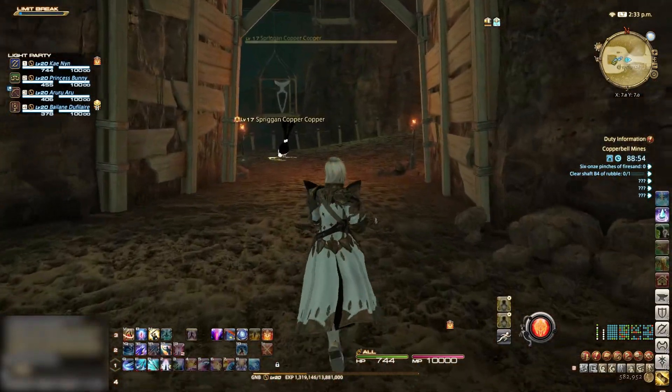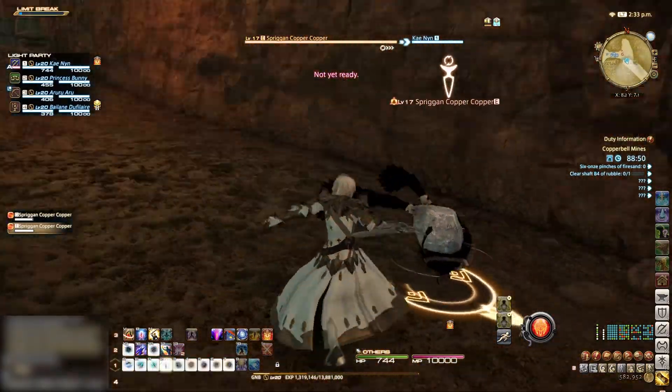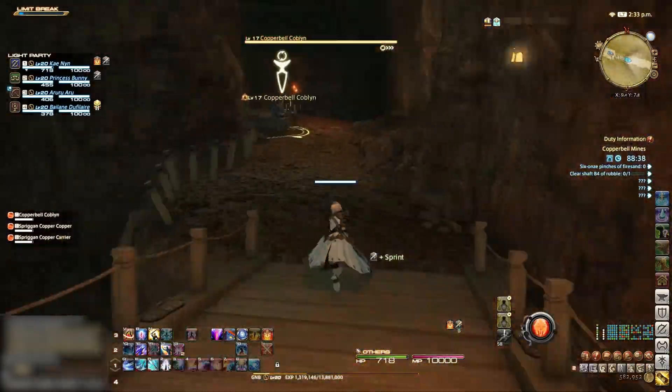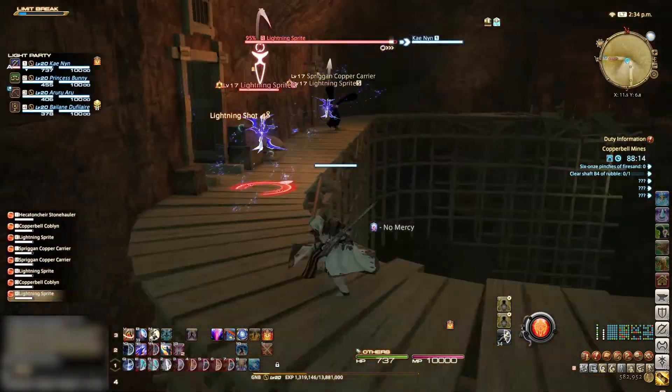We are now coming up to the first big pull of the dungeon. There is a new healer stopping point here for emergencies and new healers. The AI aggro range is a little funny in this room, as almost half the enemies will give up and return to their starting points, meaning you can really speed this room up.